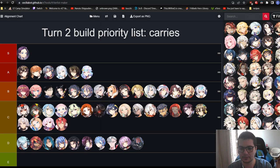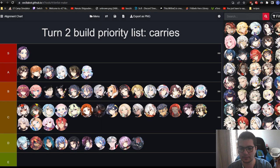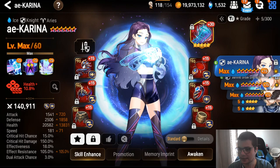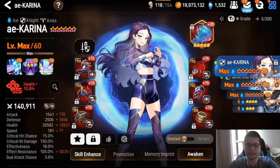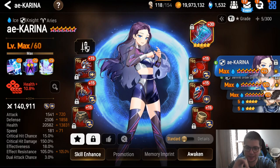First, Karina. Mine has at least 180+ speed, at least 17k HP, at least 2.5k defense, at least 100 ER. If you can go immunity, go for it; if you can't, it's not a big deal. For artifact, you want this one, or if you don't have it, you want Noble Antler.